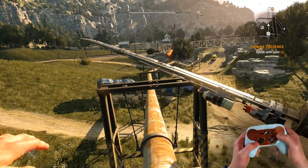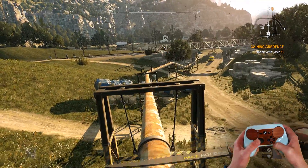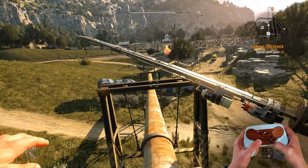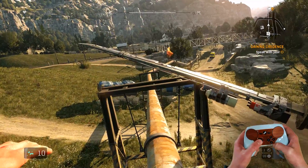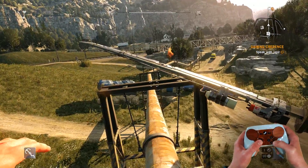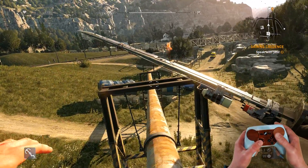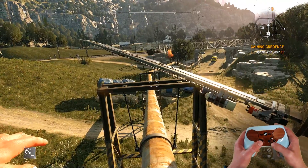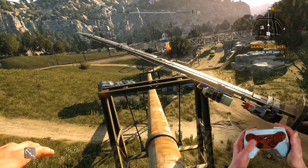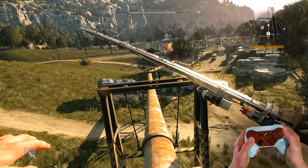So in this game, you have Y to look behind you, right to change your weapons, left changes your equipment, down there on the left side. But I found that a little difficult because you have to stop moving, and often your weapon breaks, you need to switch your weapon quickly, and you're running.